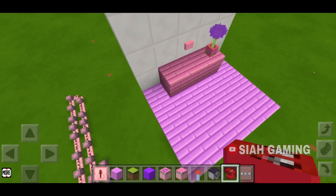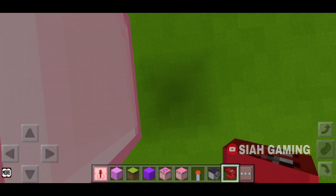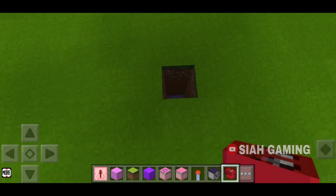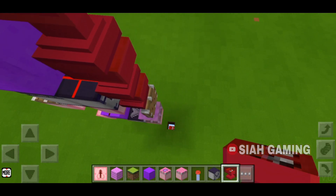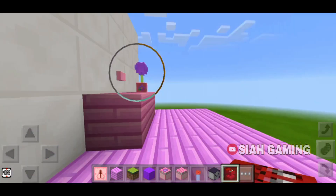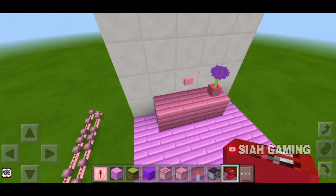Sometimes the anvil will fall to the side, so let's dig a hole right there. Once it falls, it will go straight into the void so it will be gone and you don't need to keep on mining it.